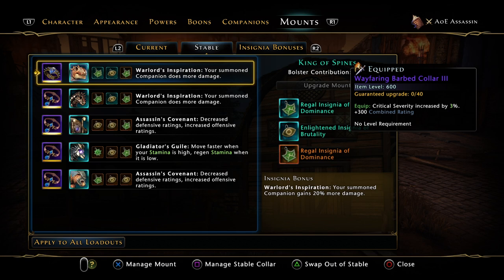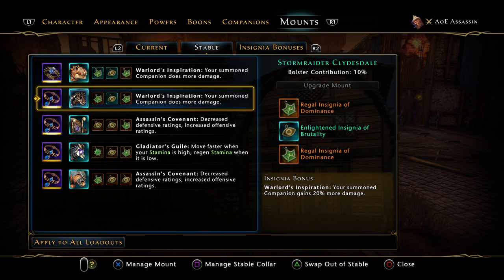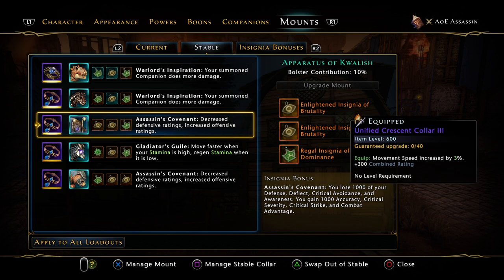We've got Warlord's Inspiration times two because we're not running the augments anymore, so your summon companion does more damage. That's going to boost your companion's damage by 20%. You can see it in the bottom right - your summon companion gains 20% more damage. When you have two, these diminish, so the first one is 20% and the second one I believe is only 15%, though it could be 10%.